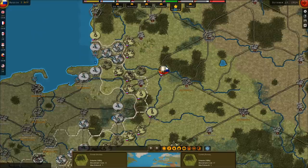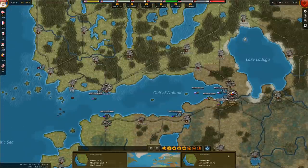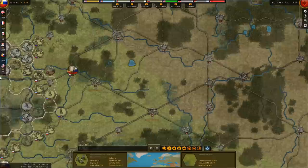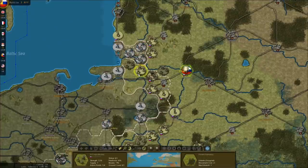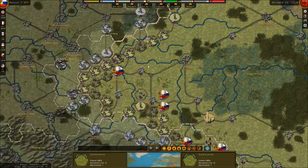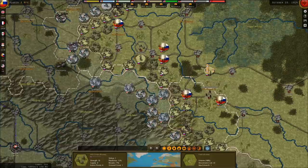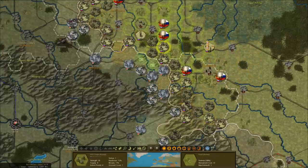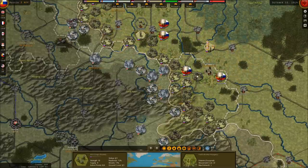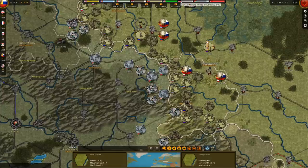I'm going to march these guys toward Warsaw, because that's where I think I'm in a little bit of trouble. With some reinforcements, we can force march them south to get this fresh corps into action. The Austro-Hungarian morale has fallen by 20% — they are losing a lot of men. The Germans are still at 94%. The French are at 91%, the British at 97%.